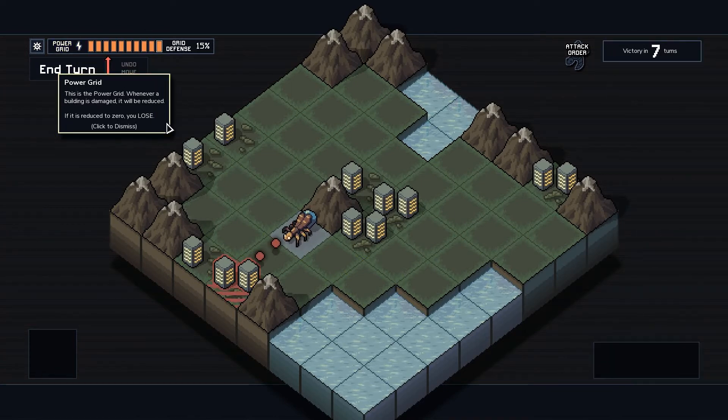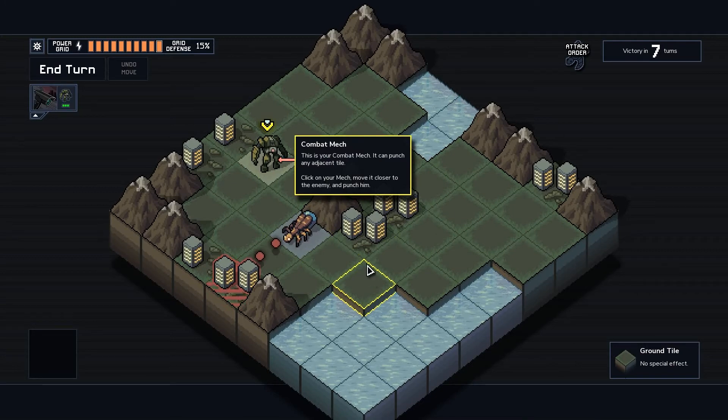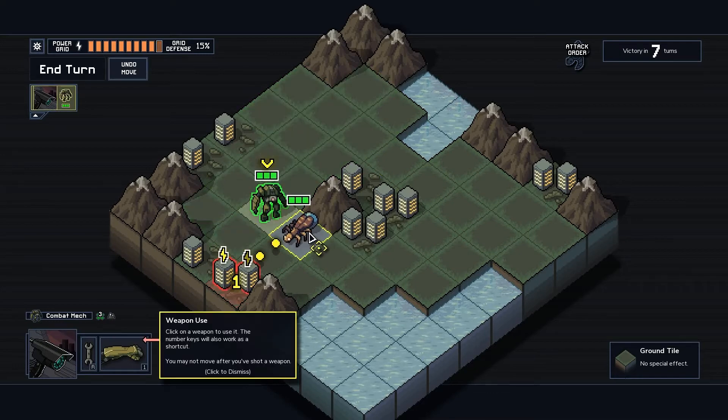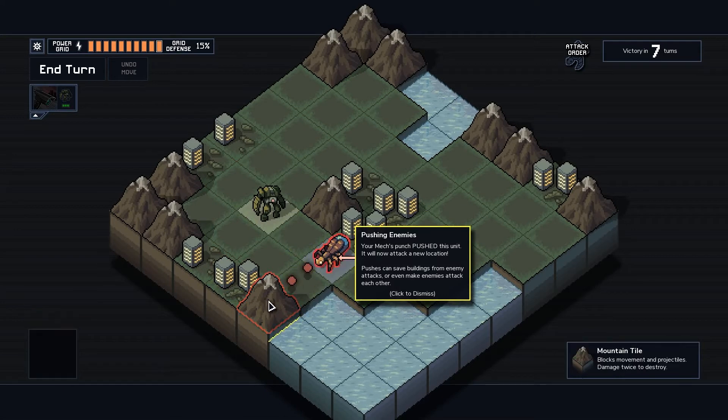The power grid — whenever a building is damaged, it gets reduced. If it reaches zero, you lose. So save and protect the buildings. Enemies attacking: every enemy attack is forewarned. This one will attack the buildings in front of it next turn. I move my combat mech closer to the enemy and punch it — pushing the enemy so the attack will miss. Pushing enemies is quite tactical. The mech punch pushed the unit so it attacks a new location. Pushes can save buildings from enemy attacks or even make enemies attack each other.